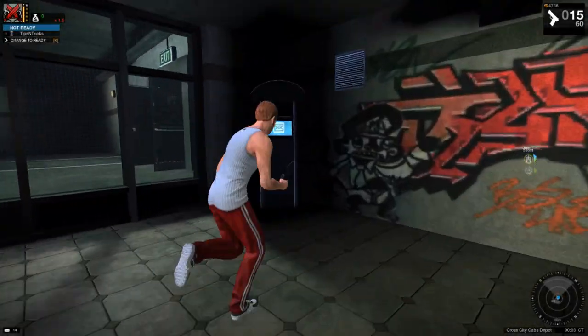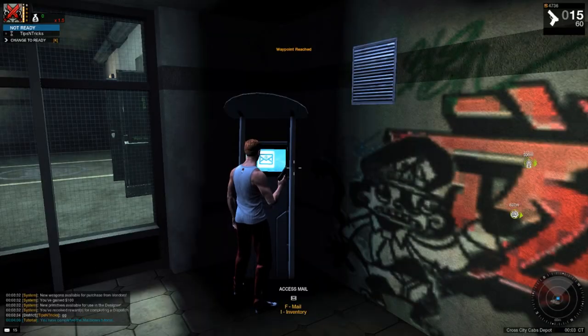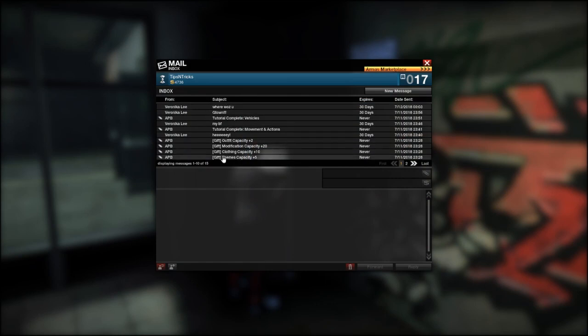At any contact, you can find a mailbox. It looks something like this. If you look in the bottom left of my screen, you can see I got 15 new messages there.